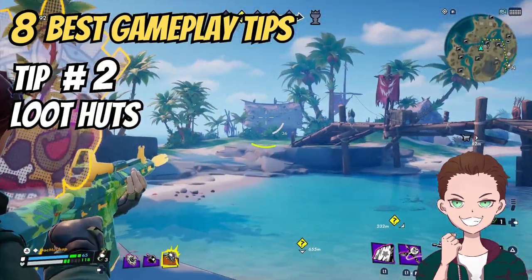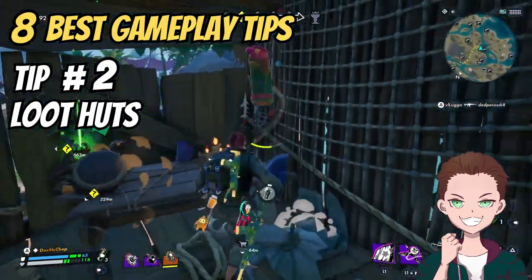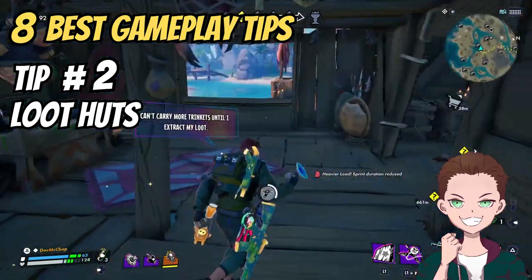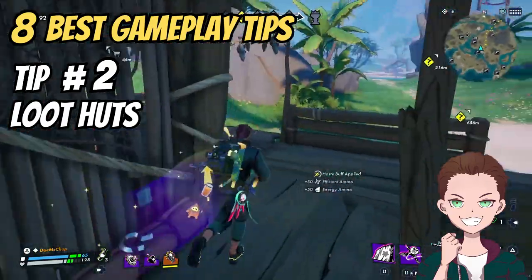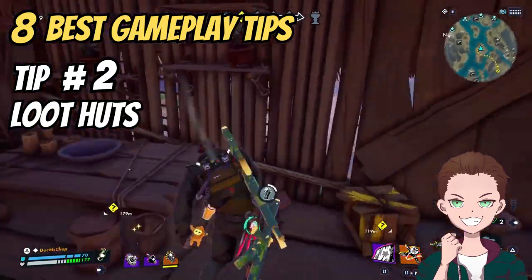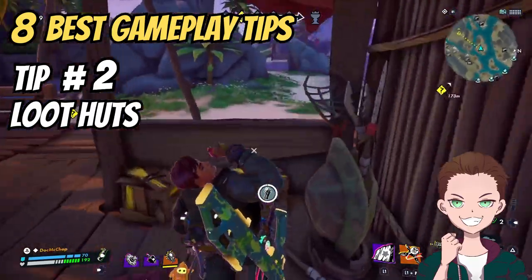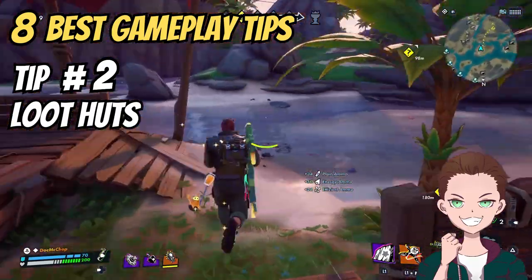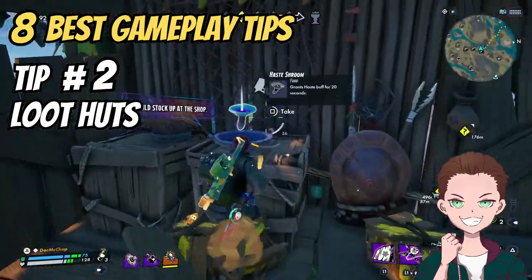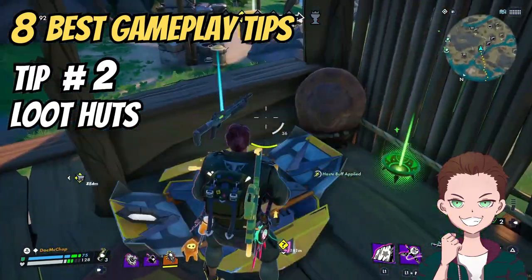Tip number two: Wooden Huts. Sometimes you're lucky and you find a cluster of them in a little village — two, three, sometimes even four huts. The wonderful thing about these is they almost always contain at least one loot chest, which means weapons, potential mods, as well as ammo, and they are the most likely to have food item spawns. Shield Up Eels, Health Up Cocktails — if you find a village and break into each house, you can get 30 shield points and 30 health points in just 30 seconds, because the likelihood of finding one or even two of these items is very high.